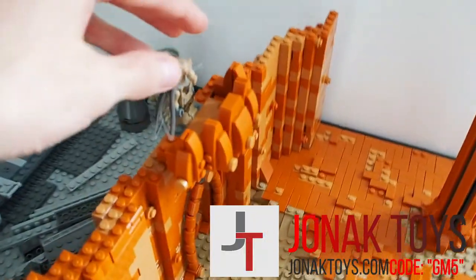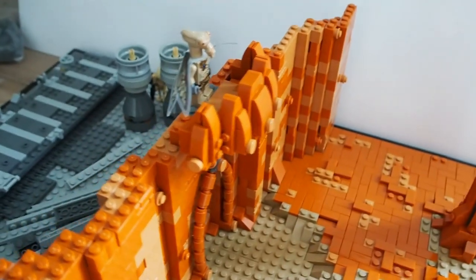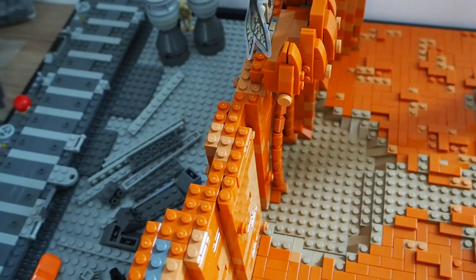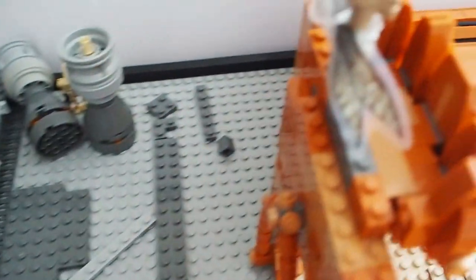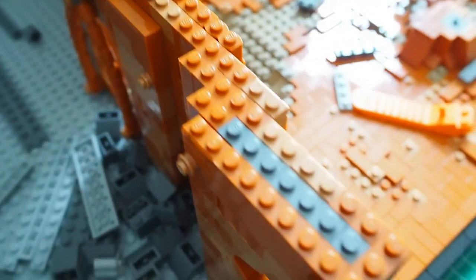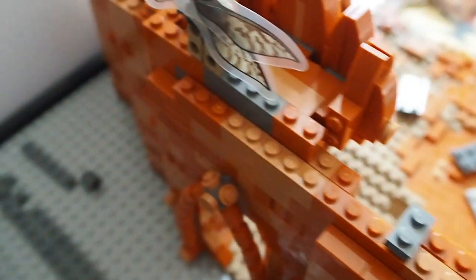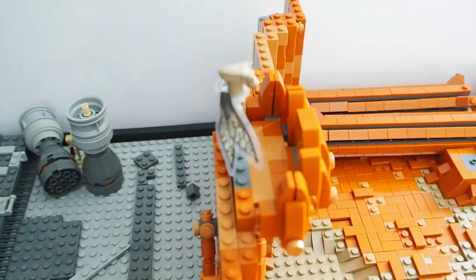The next thing we'll do is work a bit more on the droid factory, and I'll also reveal my plans for this side of the wall. I decided that I wanted not just a balcony, but a big walkway up against the wall in the droid factory itself. I'll be using just plates — not really SNOT — because it's kind of hard to include lights in a SNOT structure, so I'm planning on making that with plates.